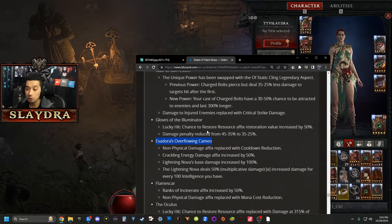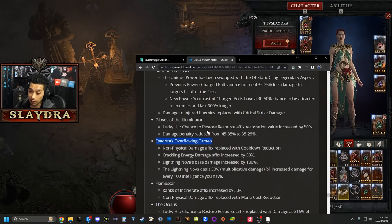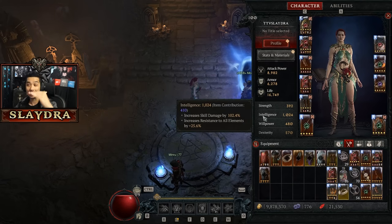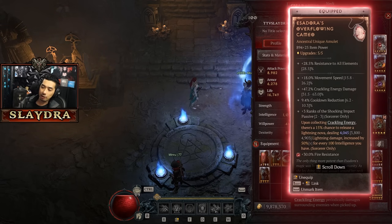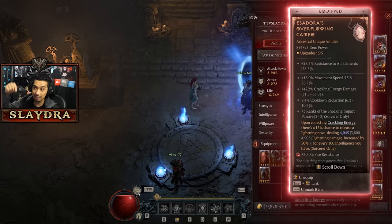This is a brand new buffed unique item in the game. It has a bonus where base damage got increased by 100%, and it's got 50x multiplicative damage increased for every 100 intelligence. We've got a thousand intelligence, which is massive — this is on the higher end of the game. This is the item I wanted to make a build around because it has a kind of secret skill that you cannot get in the game unless you have this item.